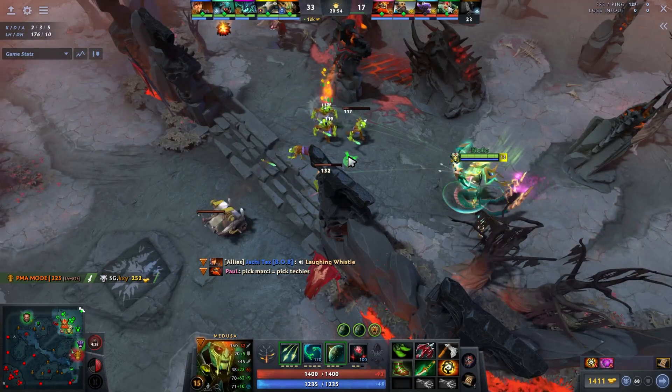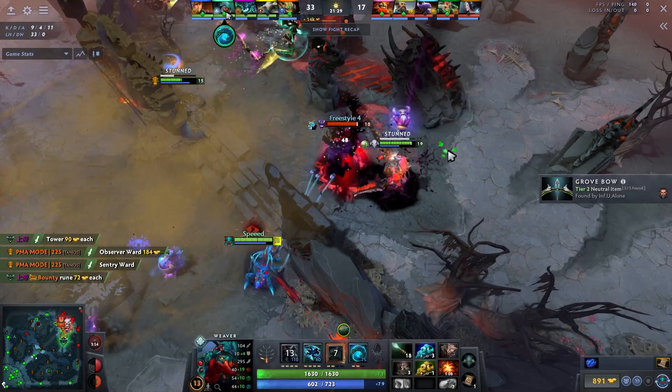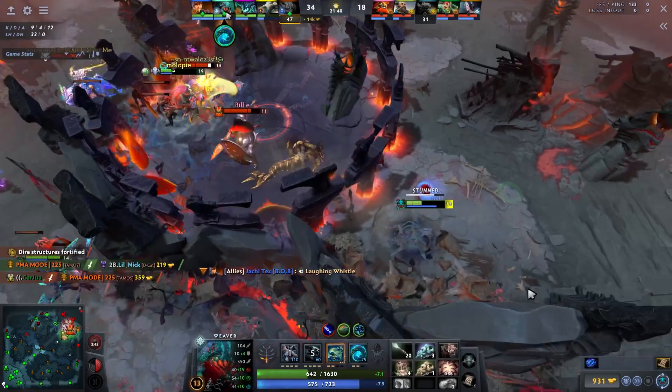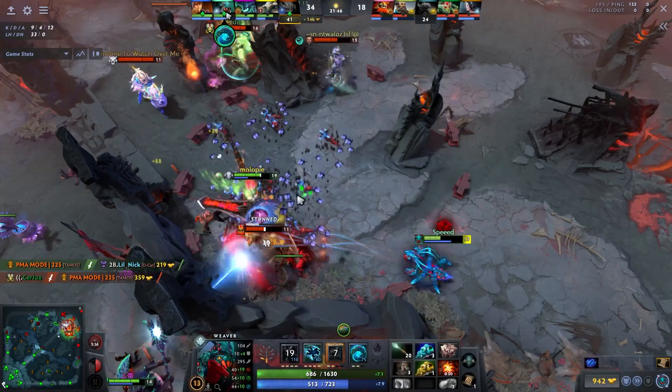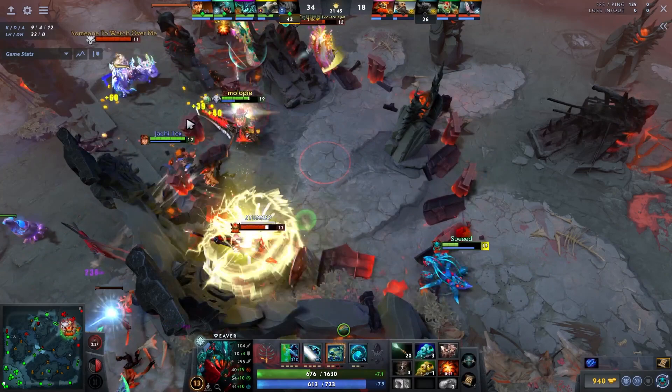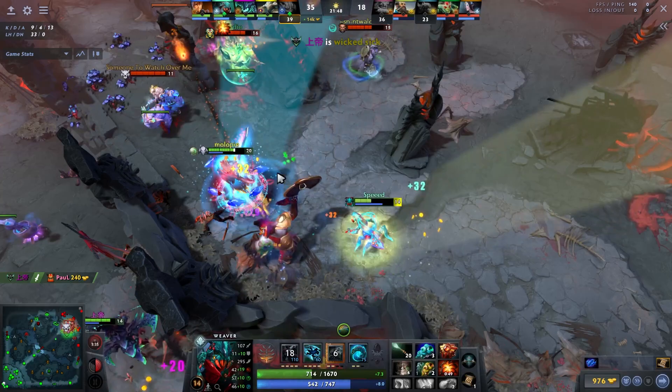The game ends here with some risky play from my team — Sven didn't have Aegis, Sand King didn't have Aegis. But Sven had Satanic and was able to activate it off creeps, which is great because creeps have no armor so you heal for your full damage dealt. That's why sometimes you don't want to Satanic off high-armor heroes. I can also Solar Crest Sven, which boosts his attack speed significantly.